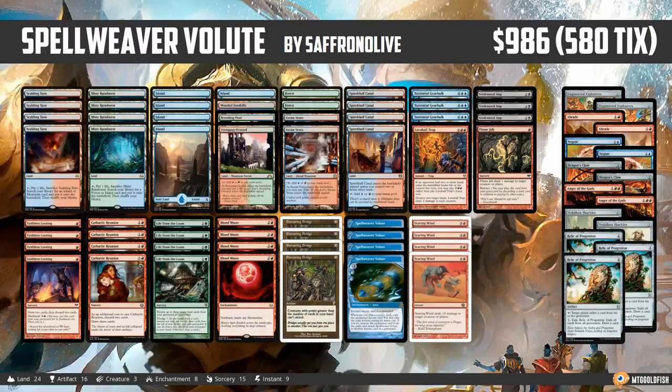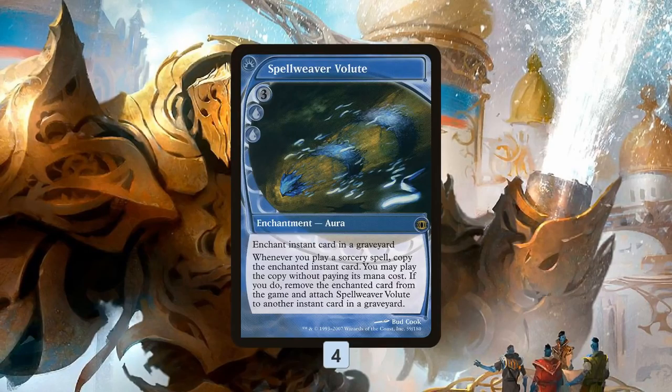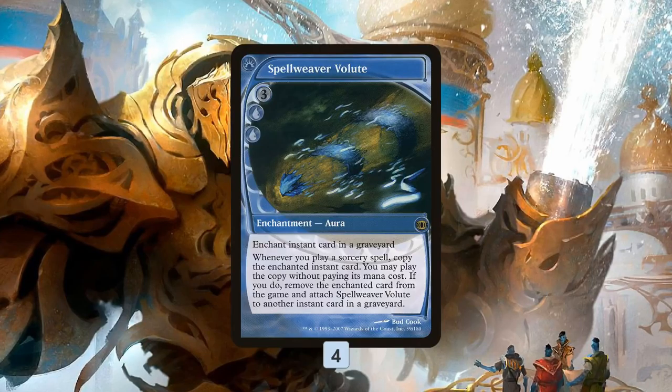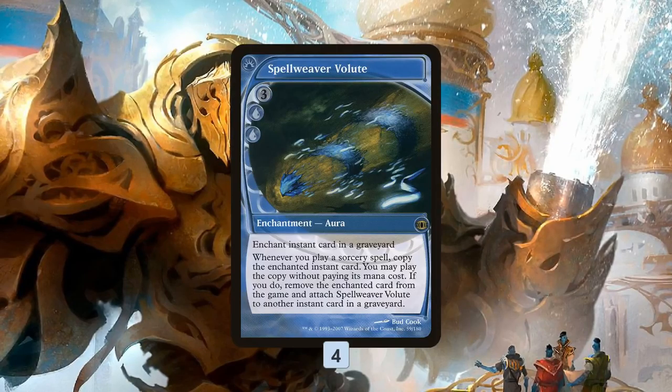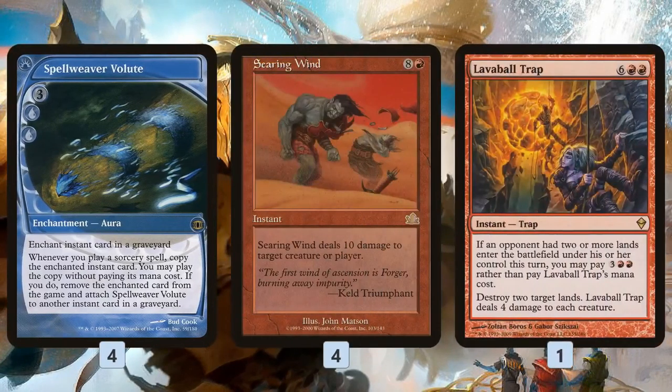Anyway, let's talk Spellweaver Volute in Modern, starting with the namesake card itself. Spellweaver Volute is this crazy aura — instead of enchanting a creature or a permanent, it enchants an instant card in a graveyard. Then whenever we play a sorcery, we get to cast the instant it's enchanting for free, and then we enchant another instant in a graveyard with Spellweaver Volute. So the idea of our deck is to enchant some really big, powerful instants in our graveyard, cast a sorcery, and hopefully use those instants to win the game.